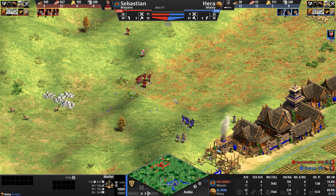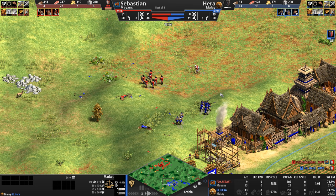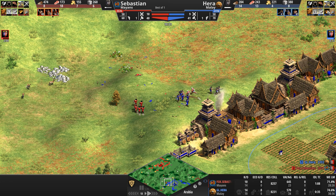Sebastian is in a bit of trouble — he still needs about 200 food. Good news for him, he is the one putting on the aggression. Never mind, he goes up to castle right now, but he's still a minute 50 seconds behind his opponent. As long as he can keep the aggression on this side of the map, Hera won't be able to really use his castle age uptime advantage besides maybe upgrading his units — I'm assuming the second he hits castle he's going to get Bodkin, going full archer. There's Bodkin.